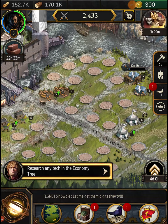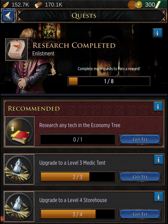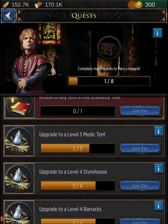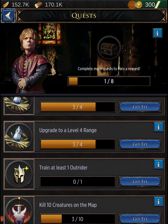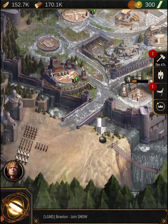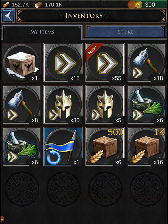I'm at 2,433 power. The quest guide wants us to research and upgrade the level three medic tent, which still has about 12 minutes left. There's also a level four storehouse task. Once we complete eight of eight quests we can collect a chest reward.